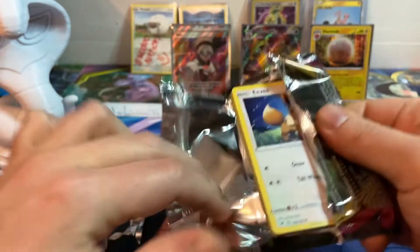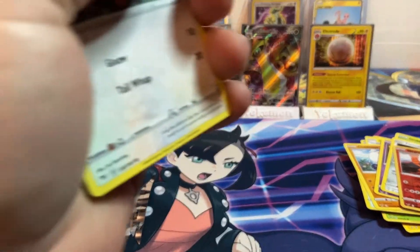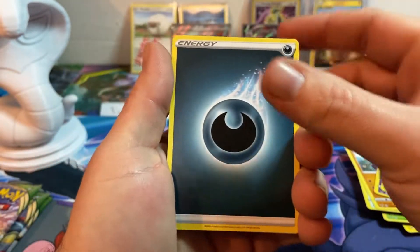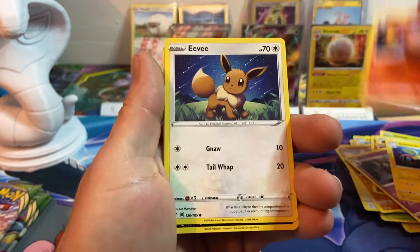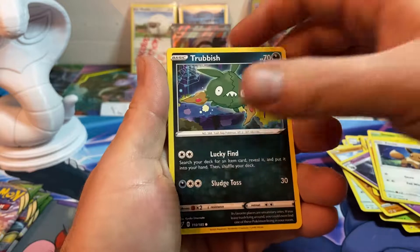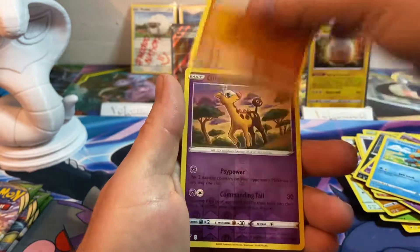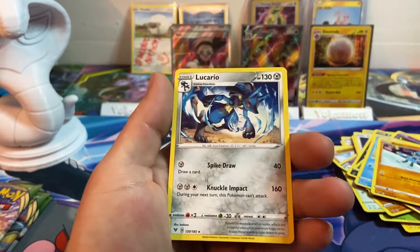I love that full art trainer — that is a beautiful full art trainer. I forget things. Dark energy, Dustox, Electrike, Charmeleon, Eevee, Trubbish, Shuppet, Zweilous, reverse Girafarig, and Lucario.